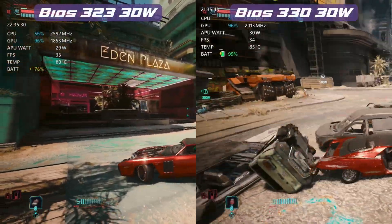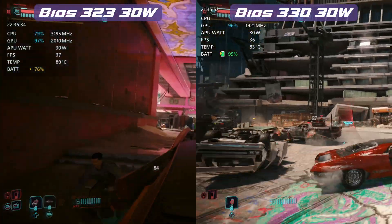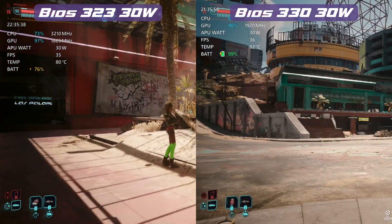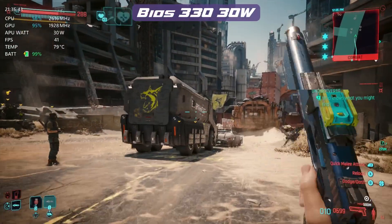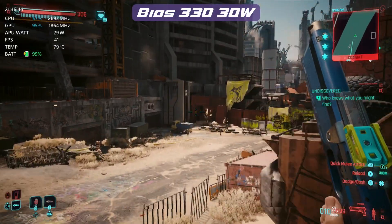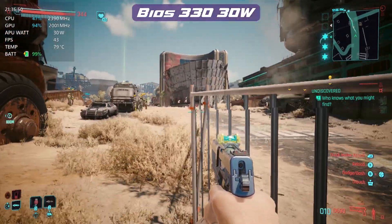Temperatures do seem to sit a little bit higher — I think they've changed the fan curves once again — and the contrast you'll have to fiddle around with in games, because it definitely is higher on the 330 BIOS than it was in the 323 BIOS. But overall, 330 BIOS on Cyberpunk 2077, especially at 30 watts, is definitely a lot smoother and feels much better as well.